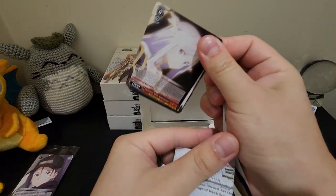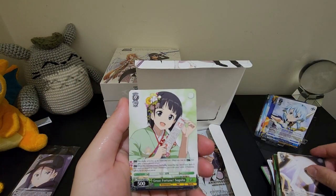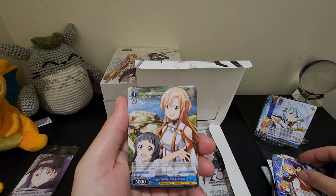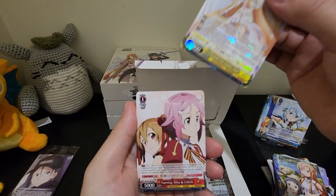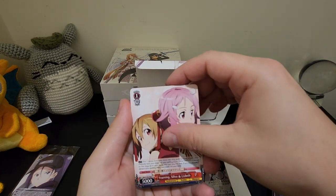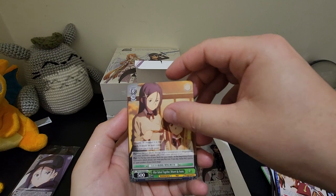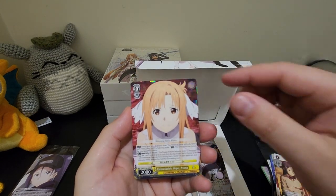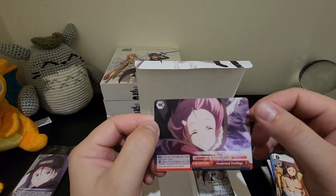Only halfway. Mysterious Smile, Administrator. Great Fortune, Sagura. Ordinal Scale, Silica, Asuna and Kirito. Happy Family, Yui and Asuna. A Thousand Year Journey, Asuna — that's a nice one. Yearning Silica and Lisbeth. After School Together, Misumi and Asuna. Unbreakable Hope, Asuna — nice rare. And Awakened Feelings.